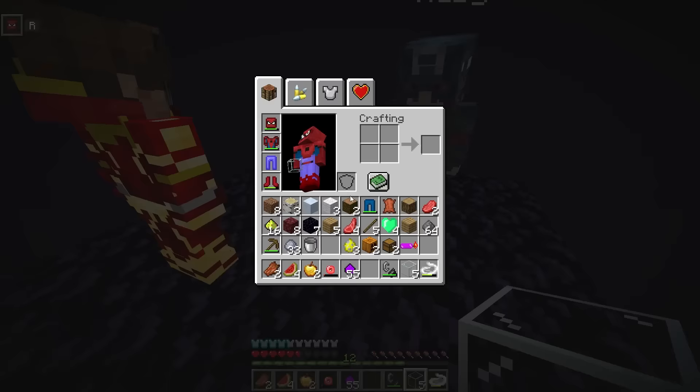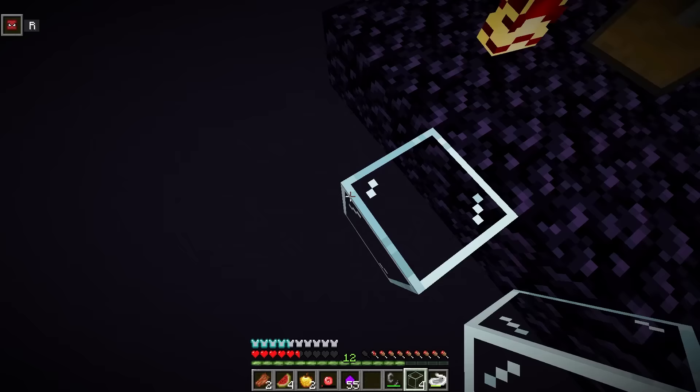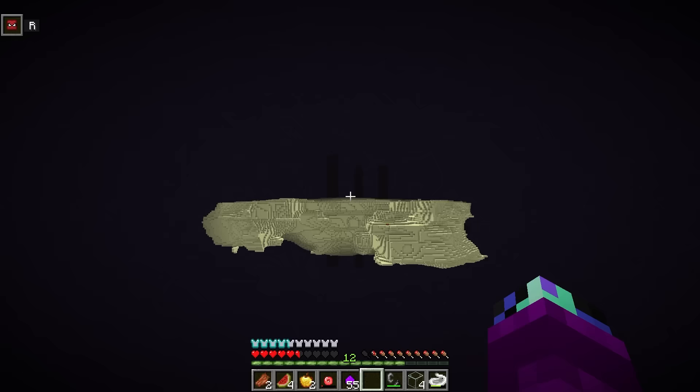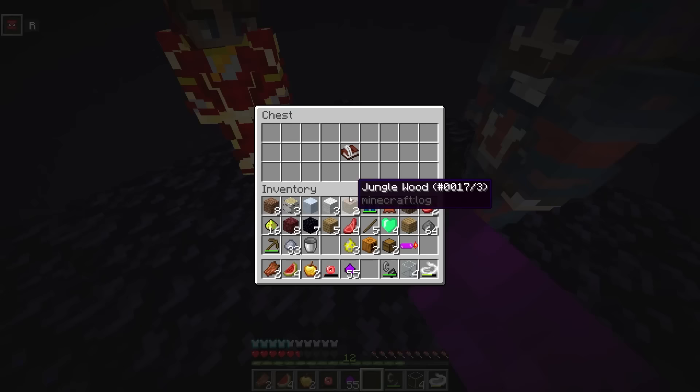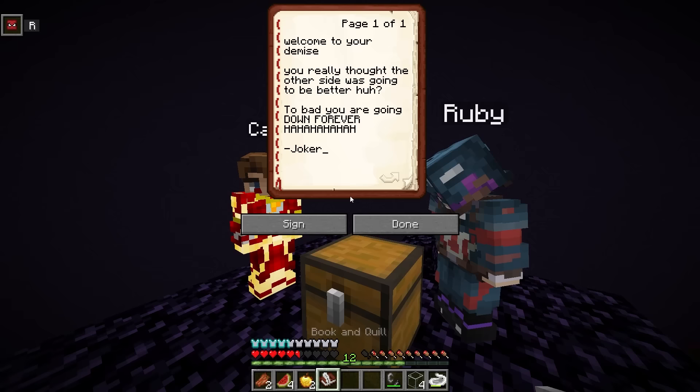How many blocks does everyone have? I don't have any. I only have some obsidian. I don't have enough to make it all the way over there. Hey Joker, how are we supposed to get to you at the end island? Maybe look at the stuff you got. Wait, there's a chest over here — inside is just a book. How is a book gonna help us? Maybe read it? I bet the Joker wrote this.